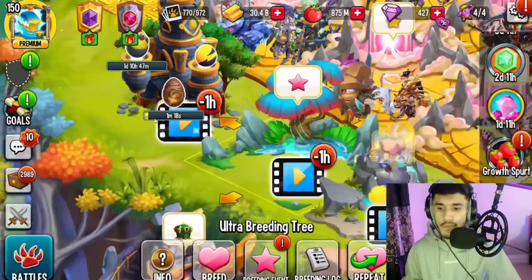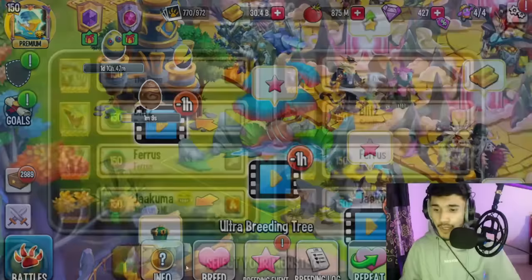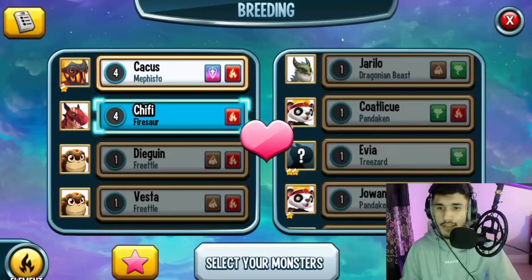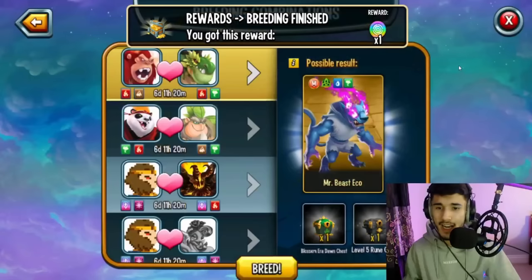While you're waiting for that, head over to your breed tree — it doesn't really matter which tree you use, they don't give you any major advantage. Tap on Breed, tap on Fire and then Nature, and find those two monsters. So we have Fire Star and Tree Star — go ahead and start breeding. This may take you a few tries.